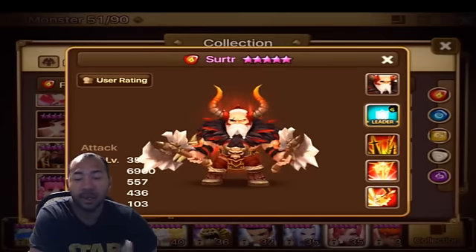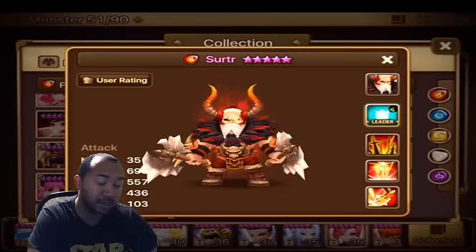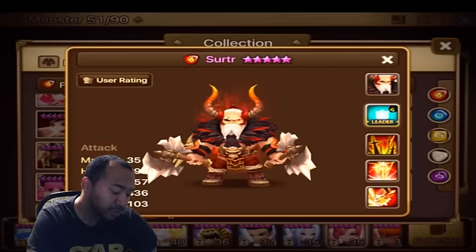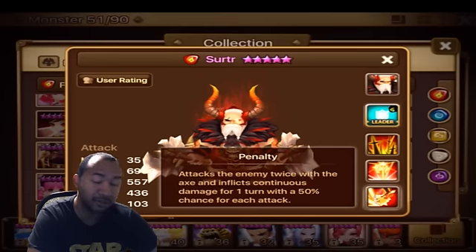So if you guys are looking for a particular fire damage unit, if you have a lack thereof — like obviously if you already have Trevor or units like that — then this unit is not going to be necessary for you guys to farm. If you're looking for a fire damage unit who has a little bit of utility, this unit can be the one for you. So let's look at his skills. His first skill attacks the enemy twice with an axe and inflicts continuous damage with a 50% chance for each attack, which is pretty basic.